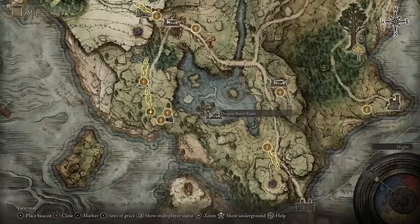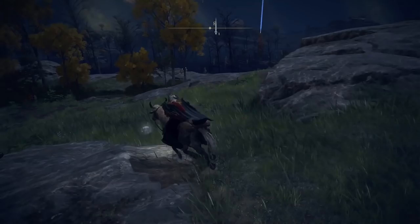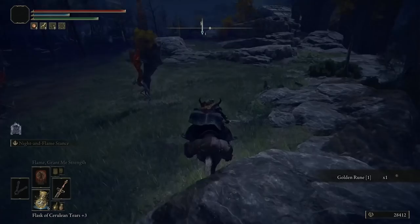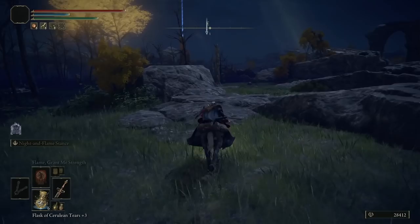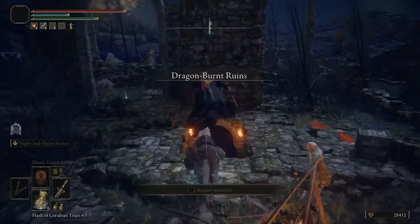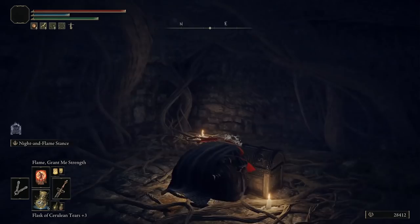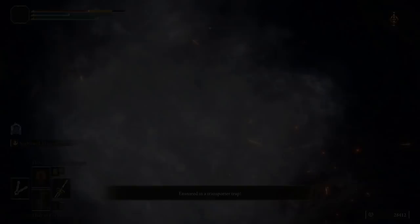From the First Step, what we are going to do is head east over to Dragon Burnt Ruins. Jump on the mount and head straight east, then drop off the edge. You can see the ruins in the distance — jump over the wall, get off the mount, and run down under here. There's going to be a room full of rats so you may have to clear those out, but come through to the far end, open the chest, and you'll be trapped and teleported to a different area.